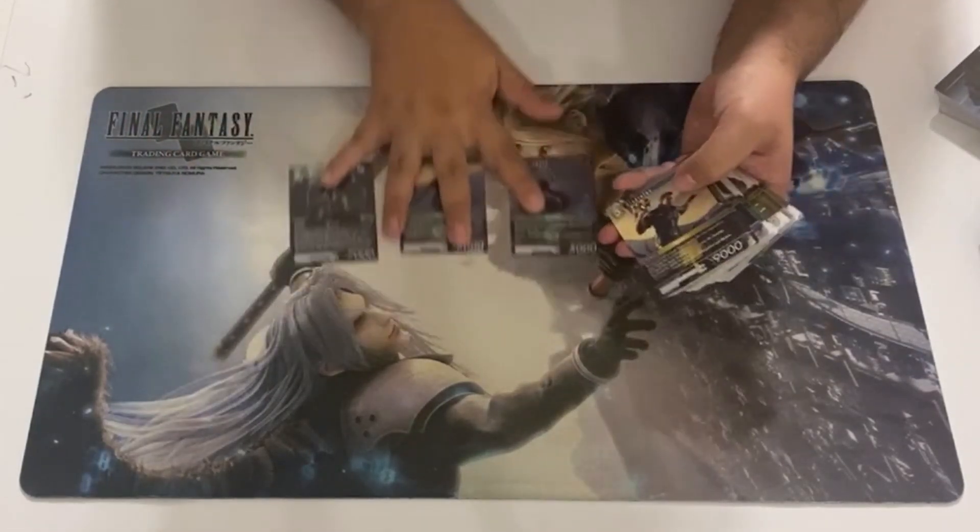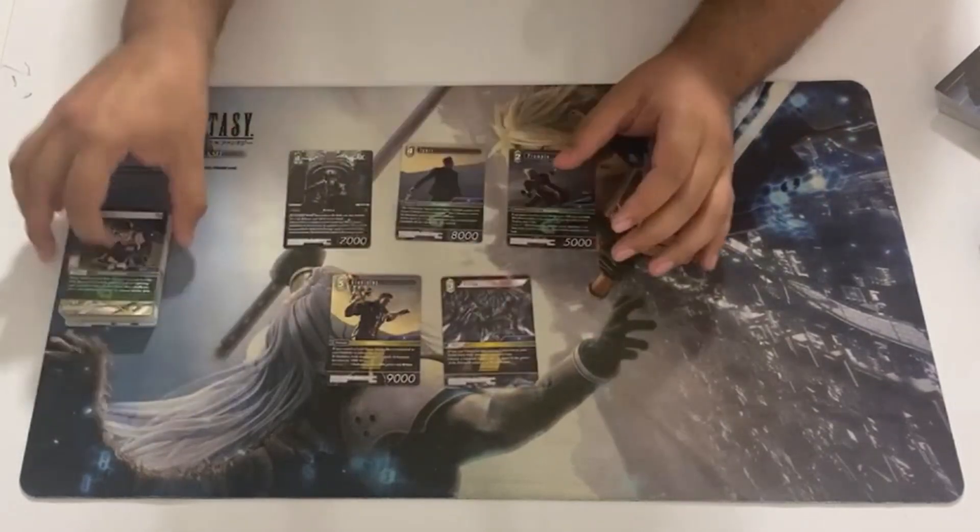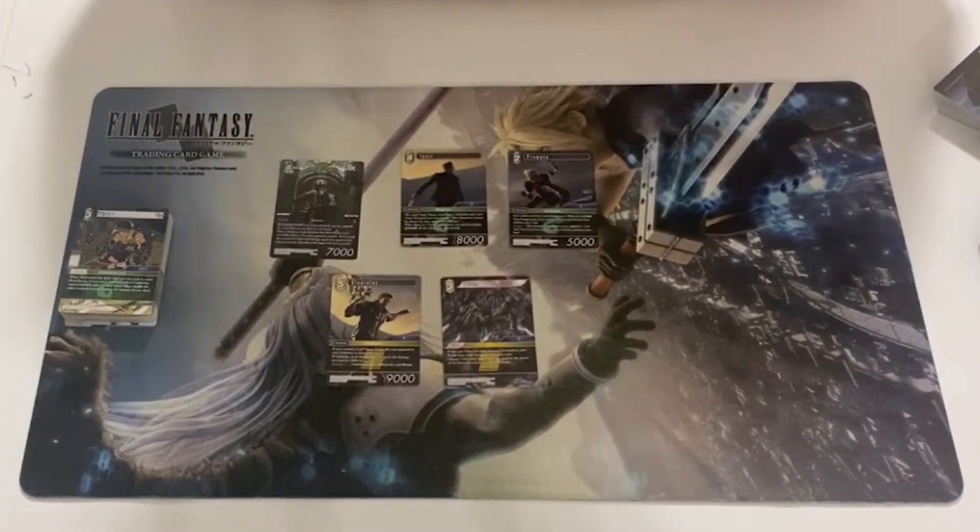We got five new cards here. The Noctis lets you search out any of the retainers, and then whenever a wind forward or earth forward comes into play, you choose a forward your opponent controls. The forward that came into play deals damage equal to its power to the other forward. You can only do the effect once per turn.